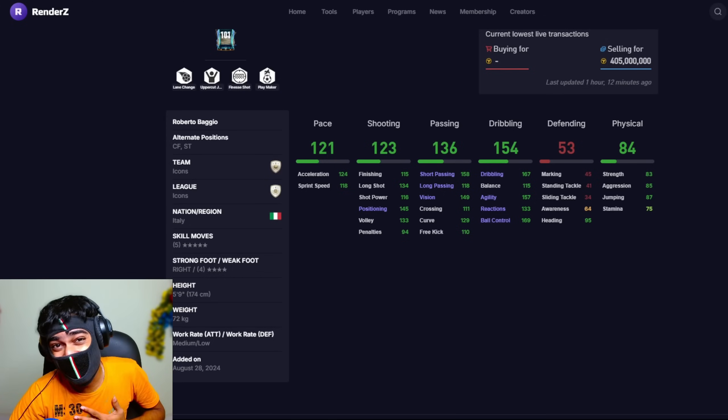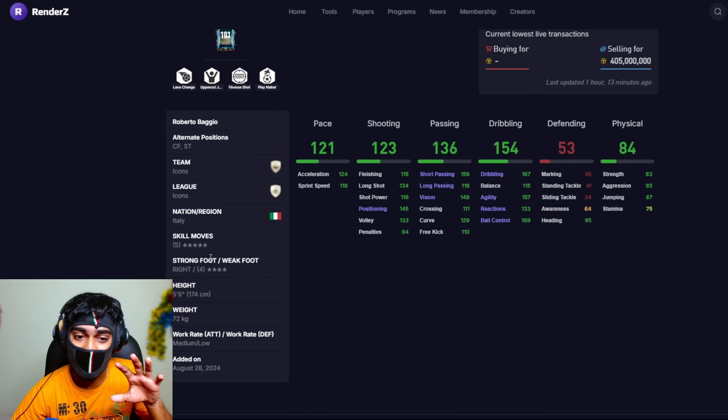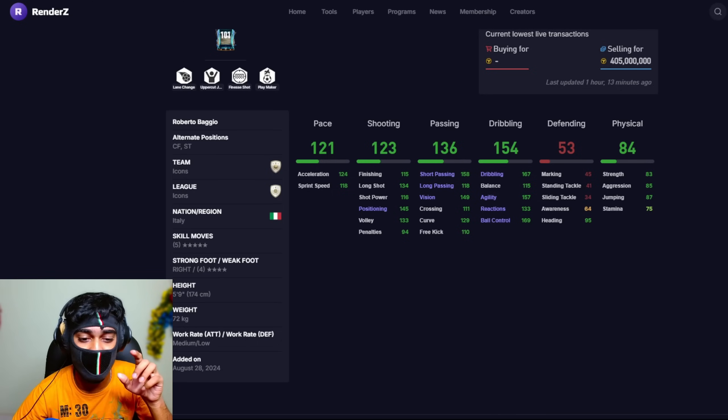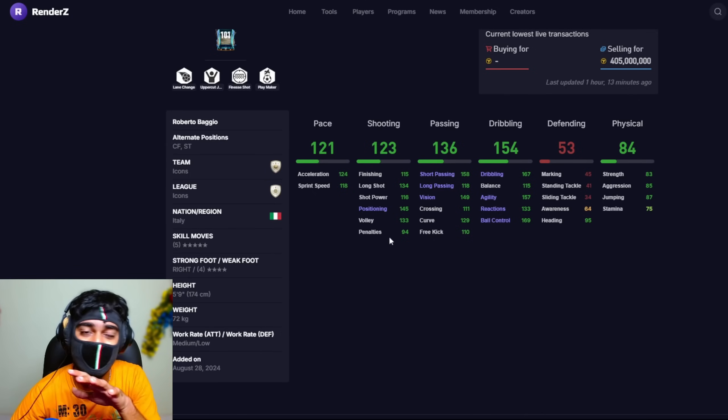Next we have Baggio. Personally, I don't love an attacking midfielder with four-star weak foot, but he has five-star skill moves, and I don't think the weak foot will actually be a problem. The surprising factor is that medium-low work rate. He can play as a center forward and striker, with traits: finesse shot, playmaker, and outstanding stats.